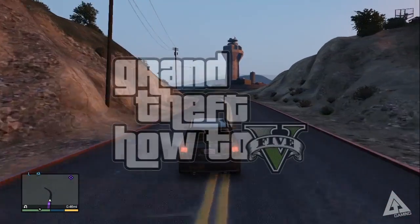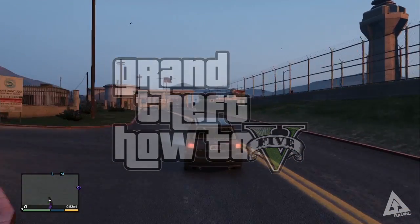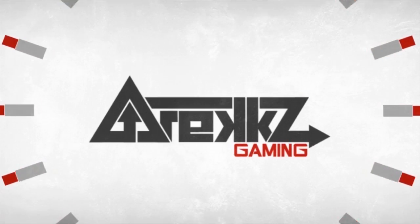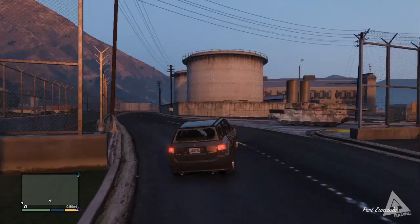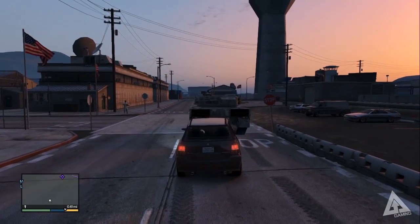Welcome back to another one of my Grand Theft how-to's. This time we're going to be taking a look at the secret location for the minigun, so let's jump straight to it. The minigun is one of those secret weapons hidden somewhere around the map, and this time it is located in Fort Zancudo.